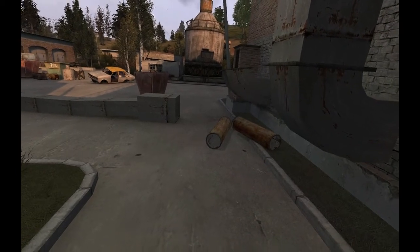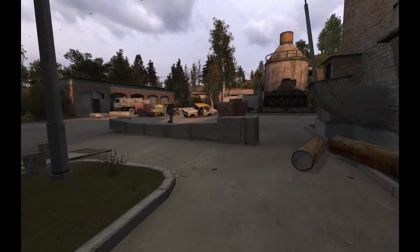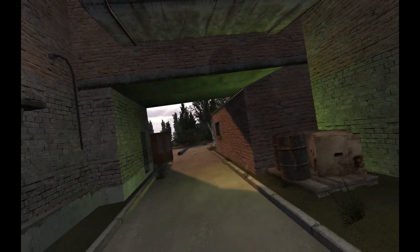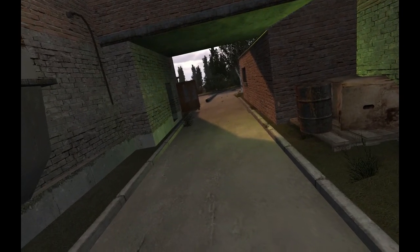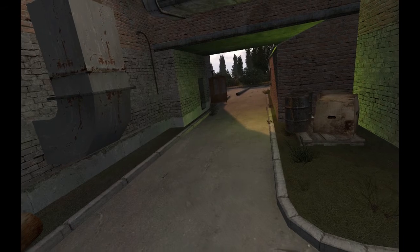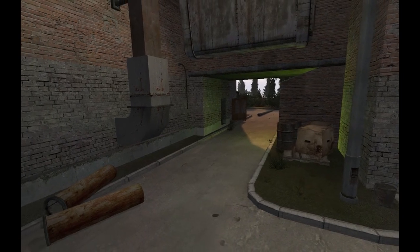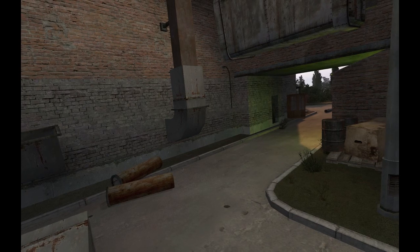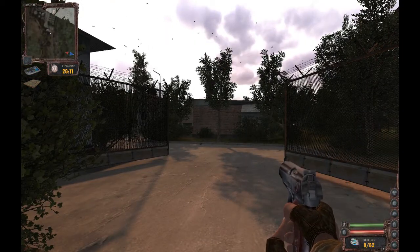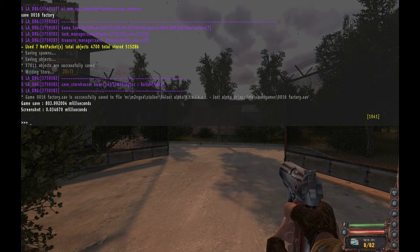Uh-oh, something's wrong. Or they have changed it. Huh. In the older versions there was some dialogue here between Mad Dog and whatever the bandit's leader was. And the camera movement seems the same, I think. Curious. Let me save here so that I won't have to see that cutscene again.